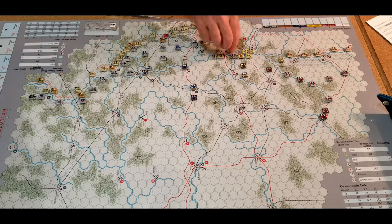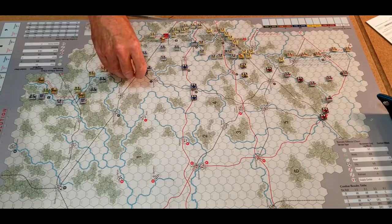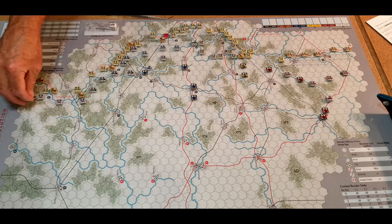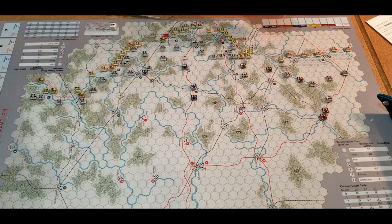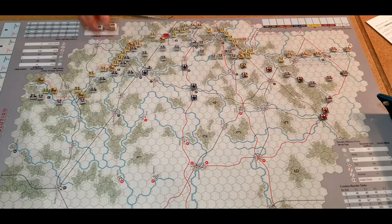Recovery phase — Germans didn't do any combat, so straight to recovery. Recovered outside of Rzhev. Romanians will recover, and he will recover. That is everybody, and that ends the turn. We're going to move on to turn two. The Germans will get four again, while the Russians get seven again.